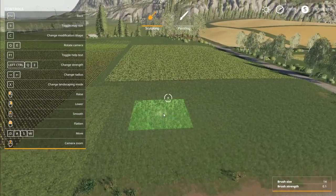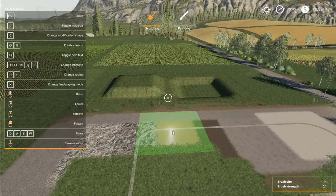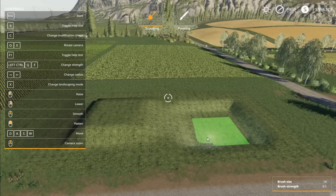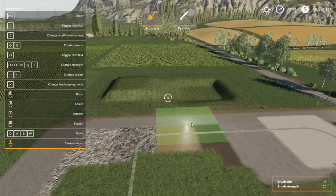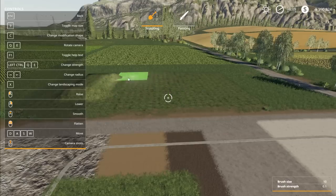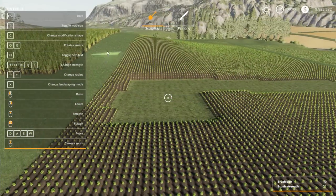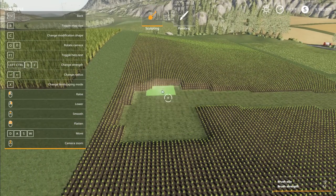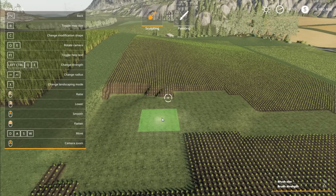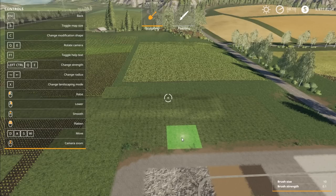Going to landscaping mode, there are a couple of options. Left mouse button raises the terrain, right mouse button lowers it. Holding the center mouse button will smooth between two surfaces. Holding both mouse buttons activates the flatten tool — you can flatten an area to perfectly match the height of the section you started on. Be aware that landscapes are not perfectly flat; the game makes them smooth and more realistic. Also, our money is going down pretty quickly just from smoothing and flattening a little — landscaping really is very expensive.